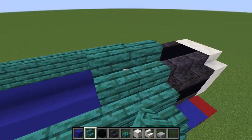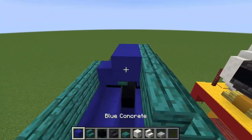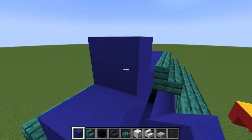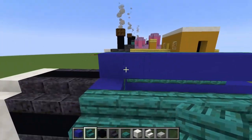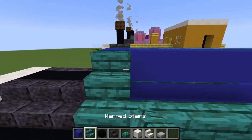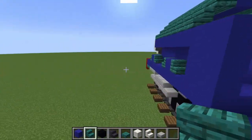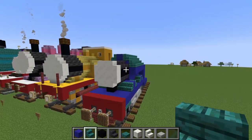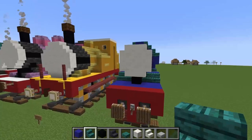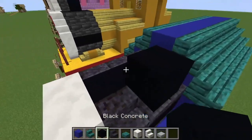Right on top of that we're just going to place some warped stairs, but beforehand to make it easy you can build this along just so you can place it on the back — like right here — and then on the other side like that. So yeah it looks like this so far — not too bad, it will look better once it's finished.